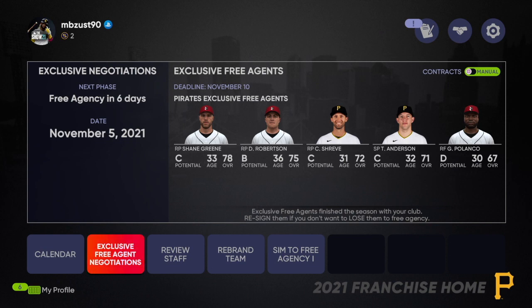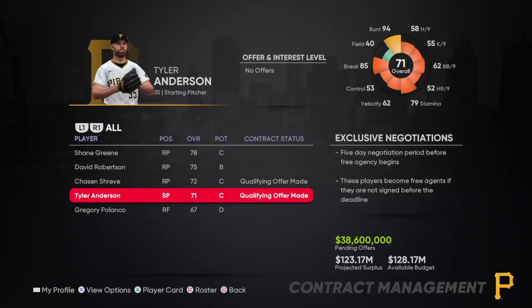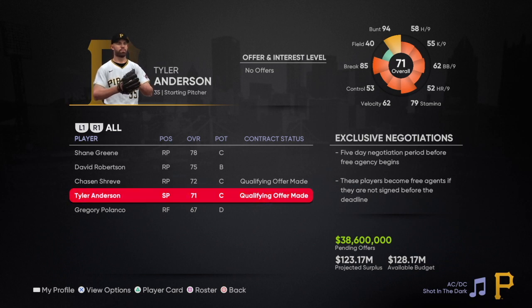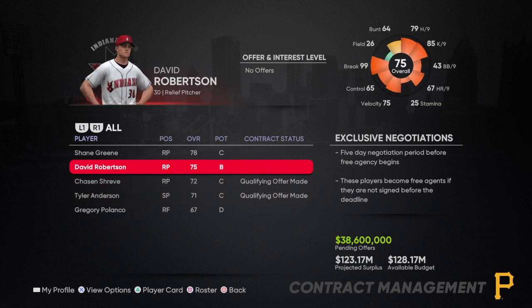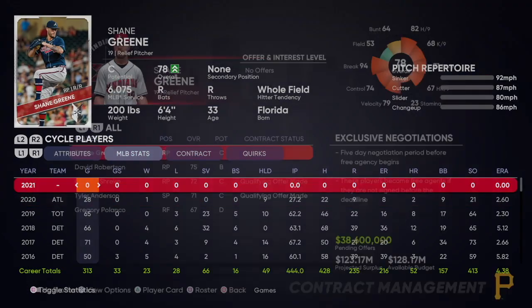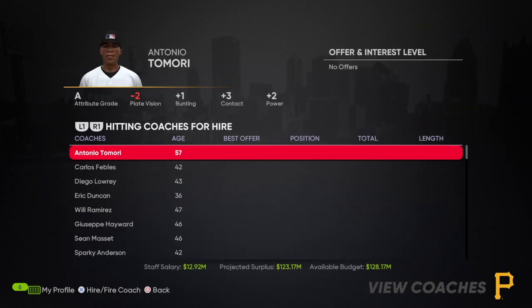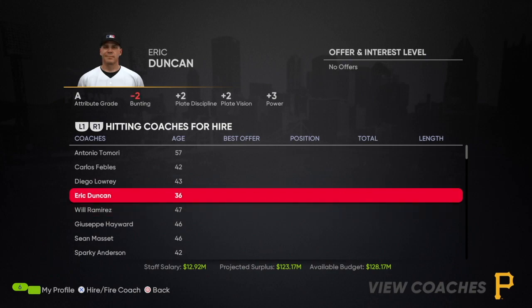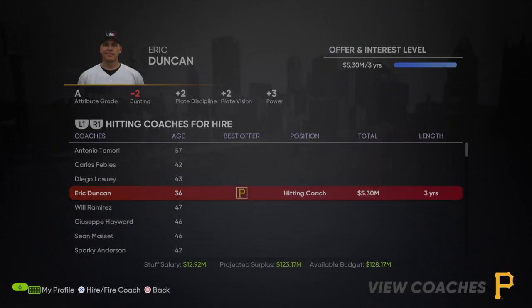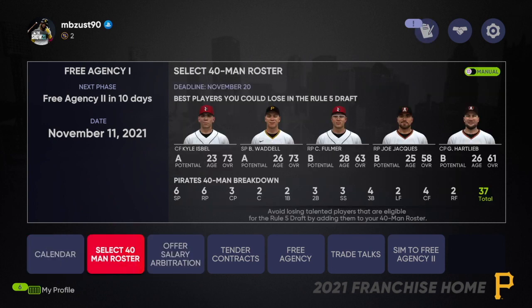We finished last in all of baseball, which I expected. Now here's something strange — looking at exclusive free agents, I don't have many qualified guys so it doesn't matter much. I'll tender them even though they'll probably accept it; I'll trade them away right away and it should give me an extra draft pick. I don't understand why that works because it makes no sense. Now let's look at the budget and free agency.